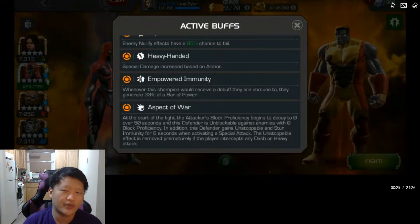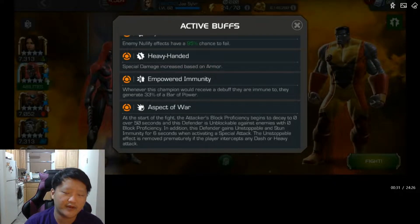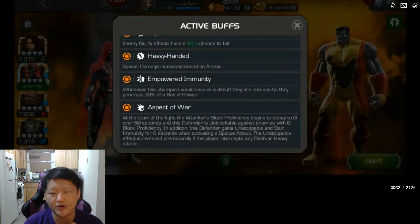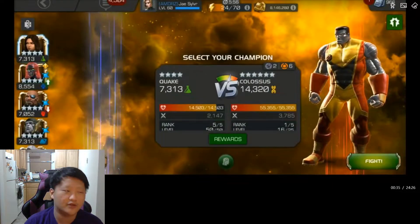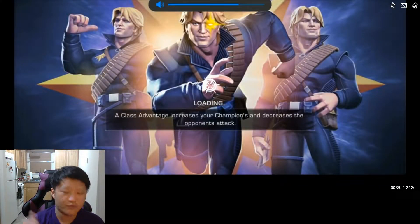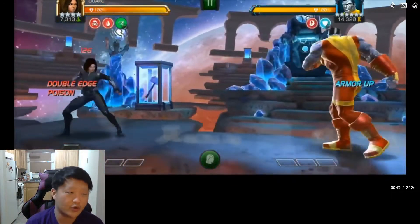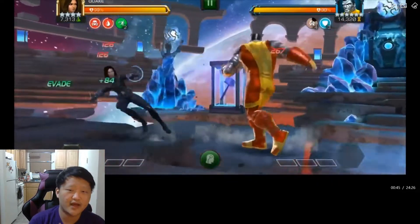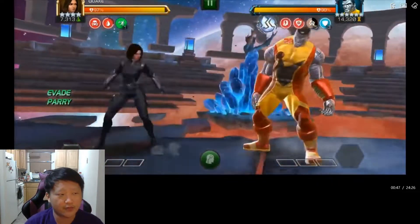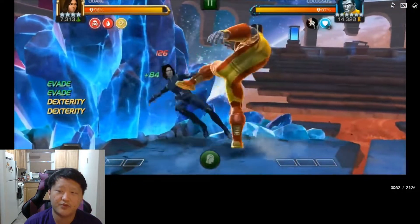Aspect of War means over the course of 50 seconds your block proficiency is going to decay to zero, so eventually you're not even going to be blocking very well. You want to get a lot out of the fight or get into an intercept playstyle by the time 50 seconds has passed. He's also incinerate immune. So don't bring an armor-breaking champion unless it's a tech, don't bring a bleed or incinerate champion, and don't rely on nullify to get past the armor ups.